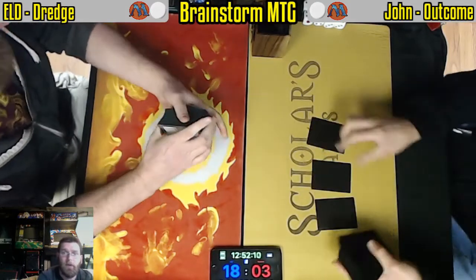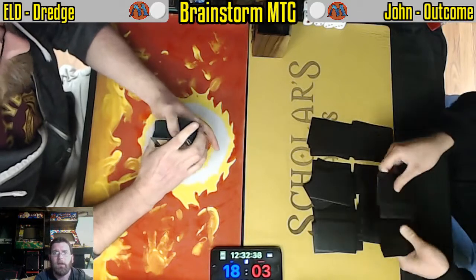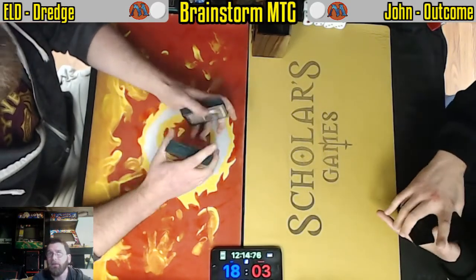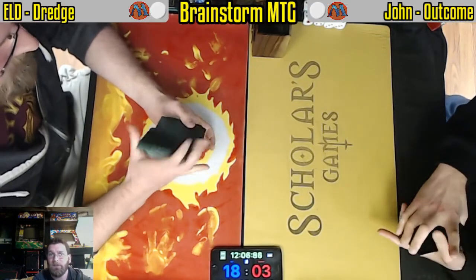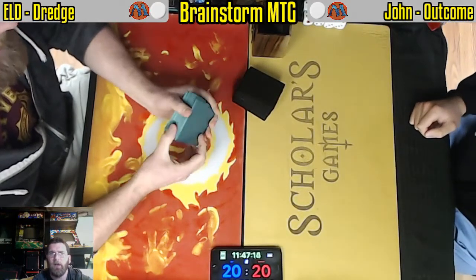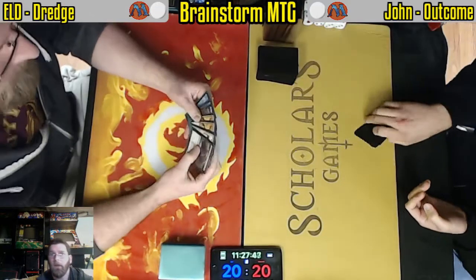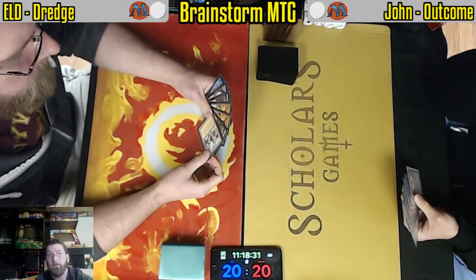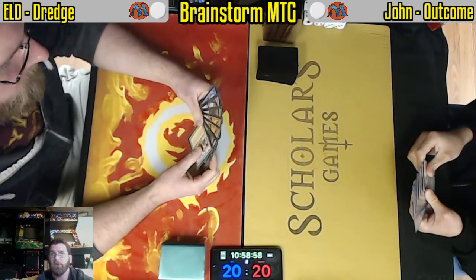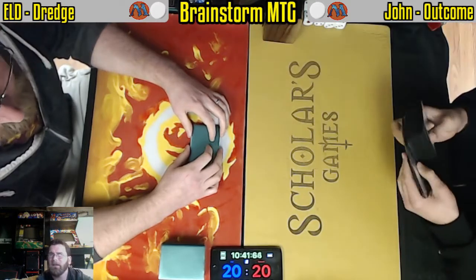John has a favorable matchup in terms of speed but he brings in cards like Grafdigger's Cage and Tormod's Crypt. Those can be picked up with Paradoxical Outcome but do very little to hinder his deck — solid for him compared to some sideboard cards people sometimes have to hold their nose and run, like Containment Priest where you may have ways of putting creatures into play. Really it's just Yawgmoth's Will that Grafdigger's Cage would stop. Tormod's Crypt is absolutely where you want to be with a speed-focused Outcome deck.